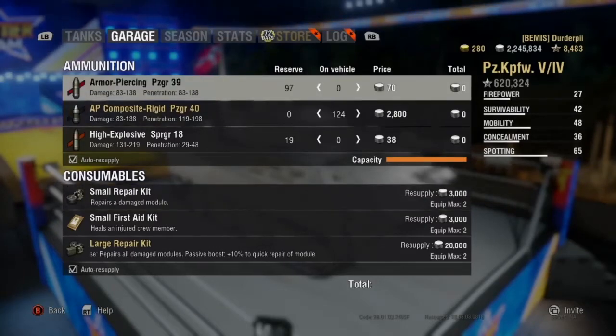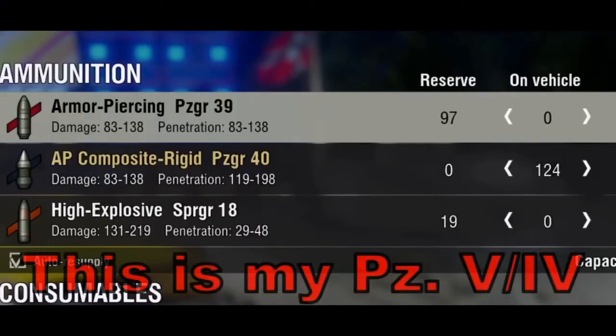Armor Piercing, aka the OG, aka the Red Striped Shell — this will most likely be your standard ammunition for most of your tanks. Until things get serious in higher tiers, and that's when you start firing APCR as standard.